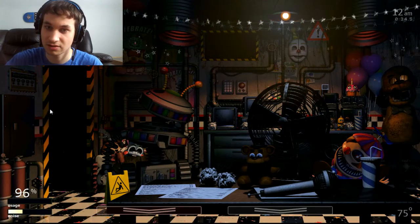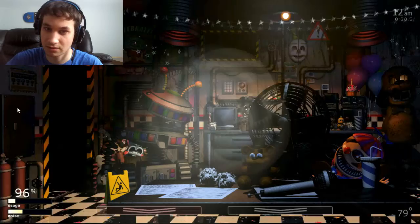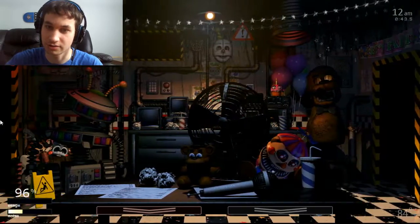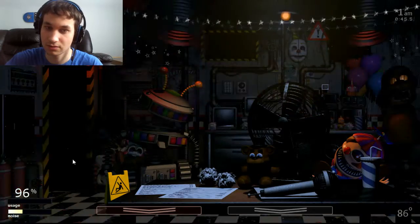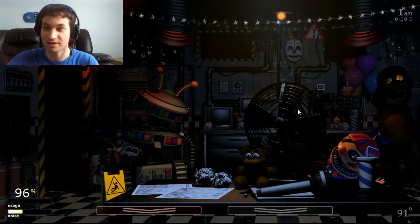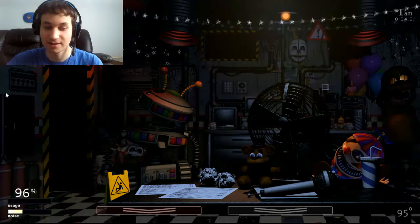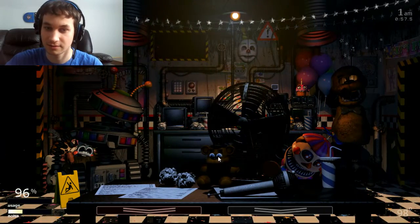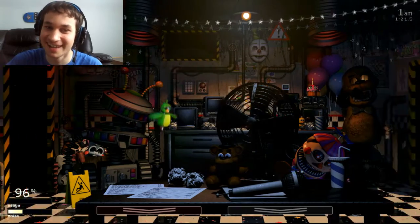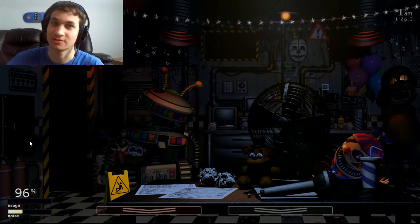We're gonna have to reset the ventilation. These guys are in the right hall. I don't really need to close doors at all. I cannot hit Freddy's nose, and do not hit the parrot either — that parrot is for FNAF 6, Freddy Fazbear's Pizzeria Simulator.